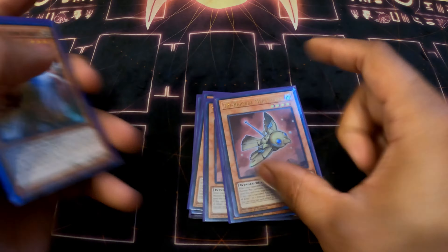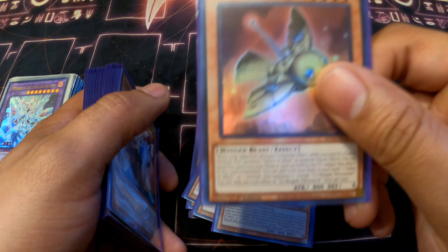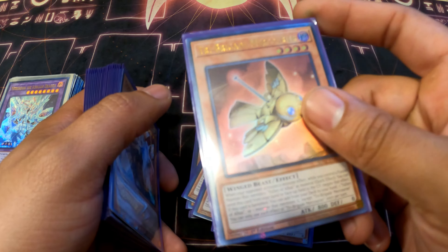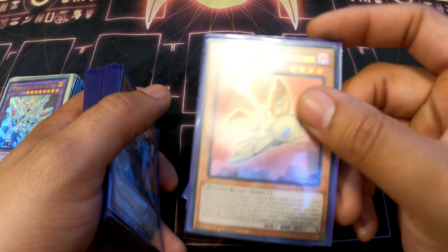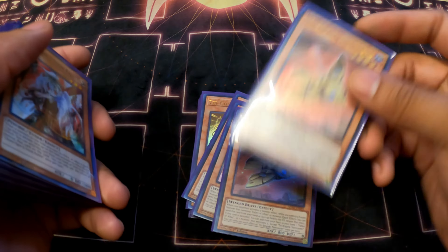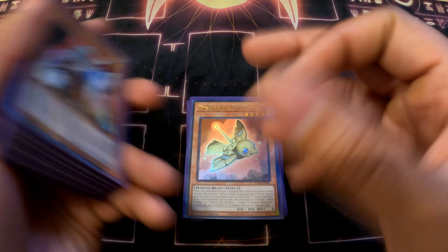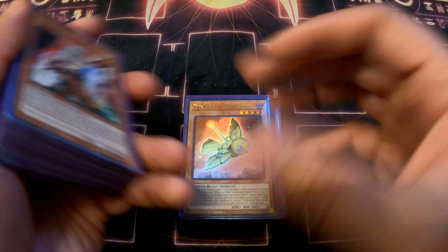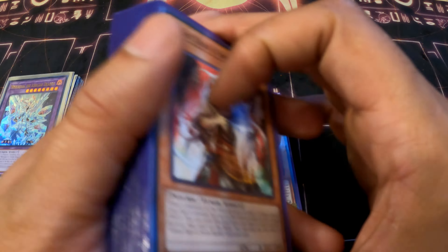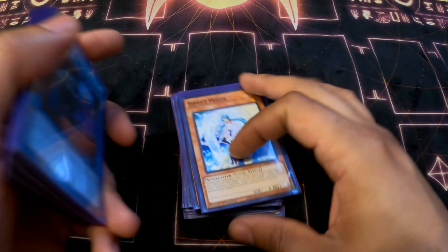Three Traptrix Gate Myrmeleo — I told people this card is insane. My boy Uri Diaz, shout out to him, got second in a locals case tournament running one of these. It's literally a searchable hand trap — you search it by sending a Traptrix card from your extra deck to the graveyard and you add a free hand trap. I guarantee moving forward a lot of builds are going to run at least one or two of these. It's a searchable Gamma because it negates effects right away. Running at three, no exceptions.